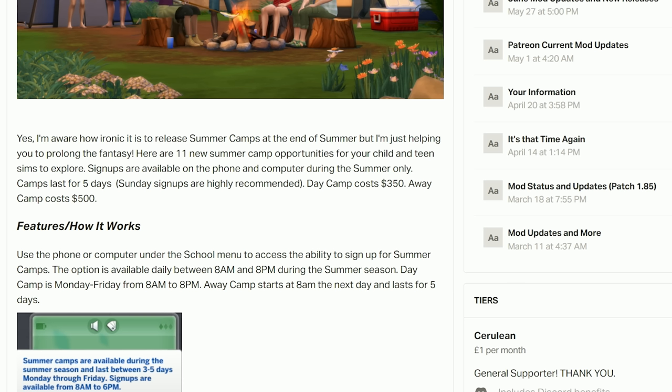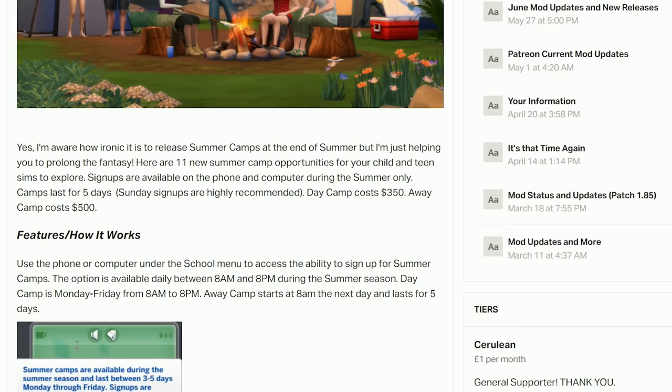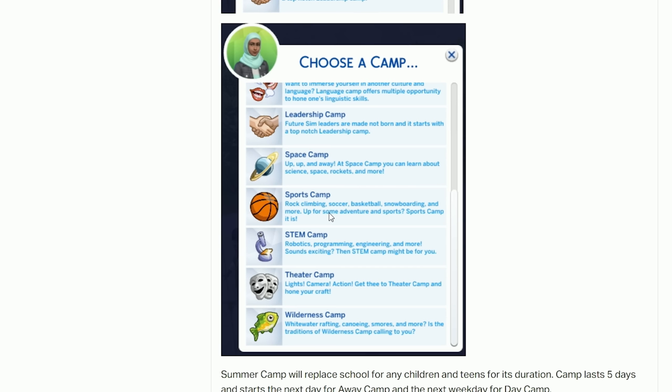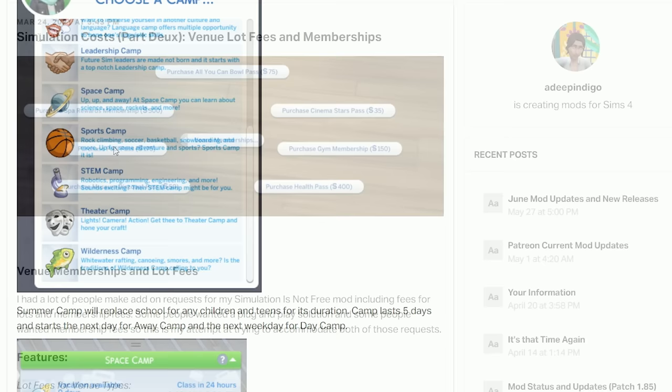Next is the Summer Camps mod — a really fun mod that works as a great add-on to the Education Overhaul mod. When your Sims have summer break and aren't going to school, you can choose to send your kids off to summer camp. You can sign up to any camp you want — there's art camp, band camp, sports camp, space camp, and wilderness camp. While at camp, your Sims actually build skills depending on which camp you send them to. For example, at sports camp they'll improve their motor skill.